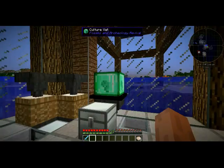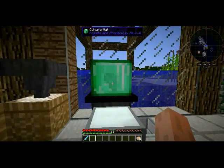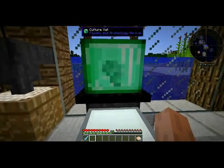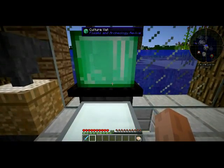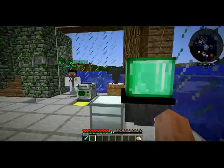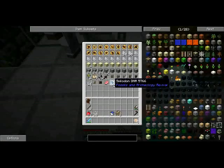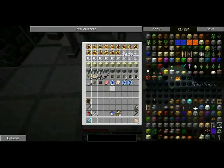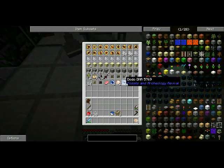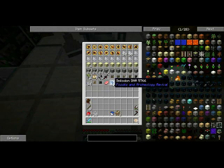Now let's just hope our coelacanth patches. The culture vat has an animated texture which is really awesome — brings some more life to the game, looks like a little embryo in there. This is analyzing the frozen meat — you can get some awesome stuff from this, like pork chops, smilodon, dodo, and terror bird DNA.